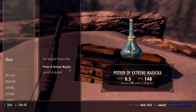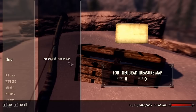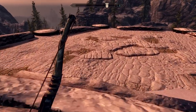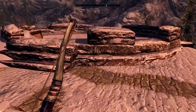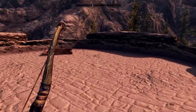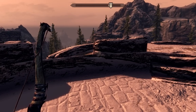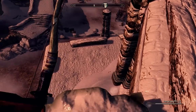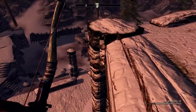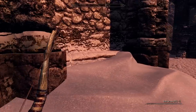Fort Nugrad treasure map — alright. Ingot, lockpick. So this is what I'm going to cover separately; we're going to leave that in here. But that's one of the great Skyrim treasure hunt maps, so definitely worth coming up here for that. I retrieved the map and did my little thing.